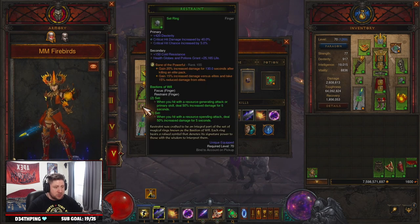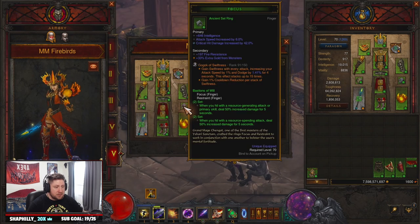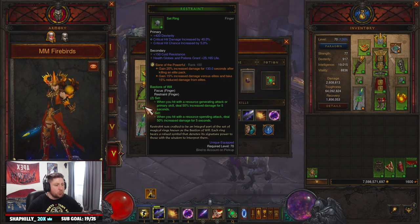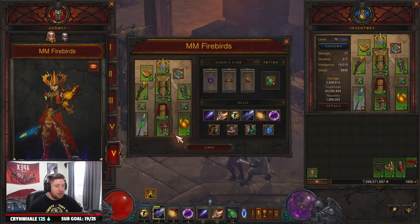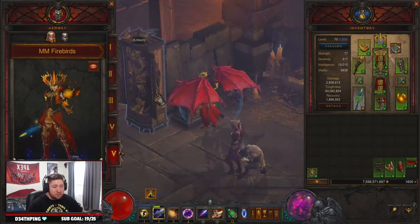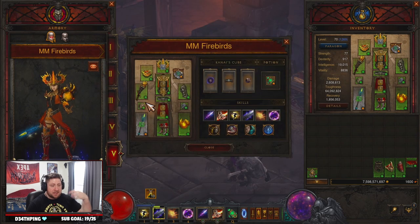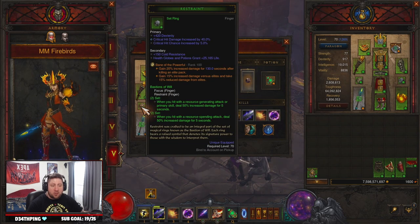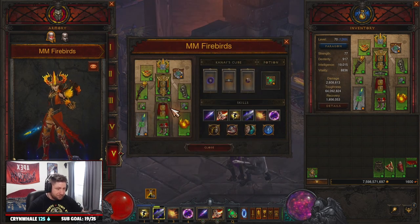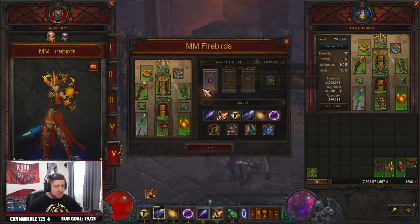For legendary gems we have Bane of the Powerful for more damage, Gogok of Swiftness for dodge and cooldown reduction, and Bane of the Trapped. If you really wanted to, you could swap out Bane of the Powerful for Bane of the Stricken for increased damage against the same target, but you don't necessarily need that because with Combustion stacks you should be basically one-shotting enemies after you ignite them.